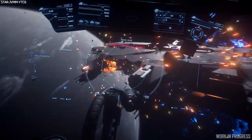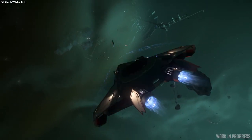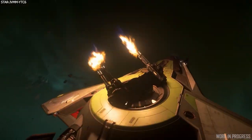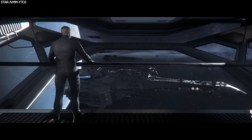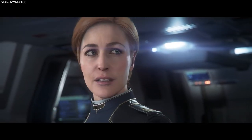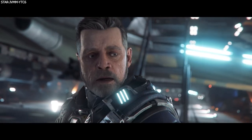The first episode of Star Citizen Live this year was with two members of the character team answering questions about all things characters. The first question was about beards and facial hair — they say they fully intend to release facial hair of many styles, but their current priority is the new hair tech. Once they have all the Squadron 42 characters set up and a range of new hairstyles brought to the PU using the new tech, they will then look into beards.